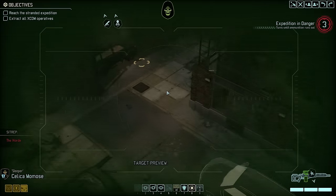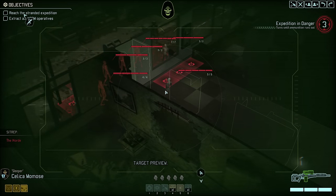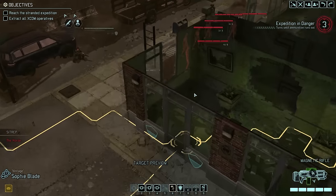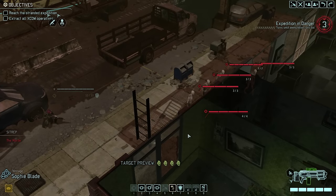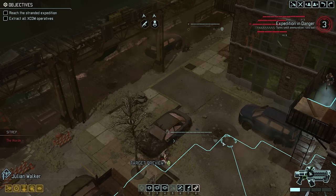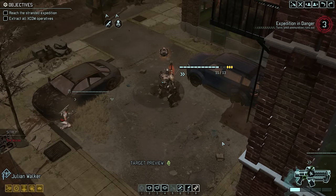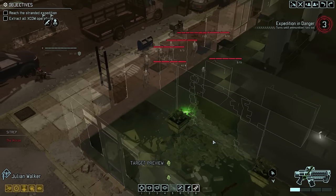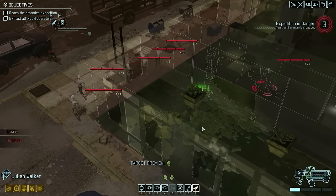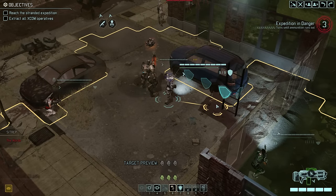No activity then on the Lost turn, so let's keep dashing with our Reaper. That immediately reveals a whole bunch of enemies - two groups of six Lost each, one to the right and one to the left of Celica. They have not spotted us yet, so let's keep it that way, at least for half of them. I think we should be able to deal with one group though. Here they are: six Lost, five of them outside of the building and one inside. Let's start with those outside. In full cover behind Julian, Vintage Blade can now take aim.